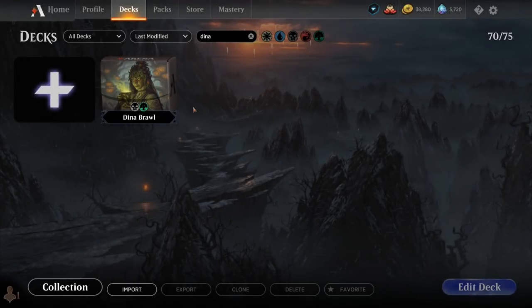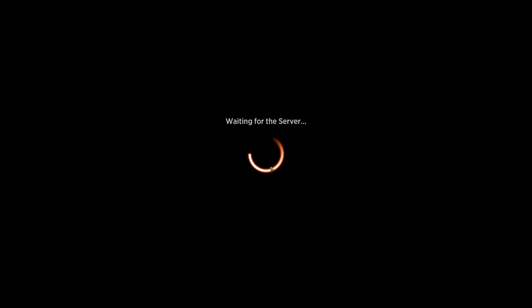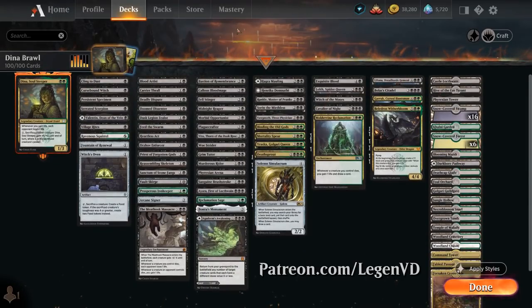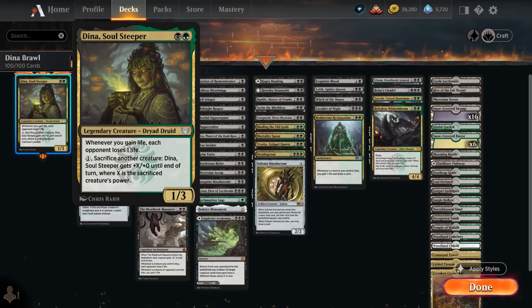Hello and welcome to another Historic Brawl Games video. Today I was taking a look at a Black-Green Life Gain Sacrifice deck, as voted on by my supporters on Patreon, featuring Dina Soul Steeper as her commander. The 1-3 legendary Dryad Druid says whenever we gain life, each opponent loses one life. She can also pay one mana and sacrifice another creature, and then Dina gets plus X plus 0 until end of turn, where X is the sacrificed creature's power — although we won't be using that ability too often.